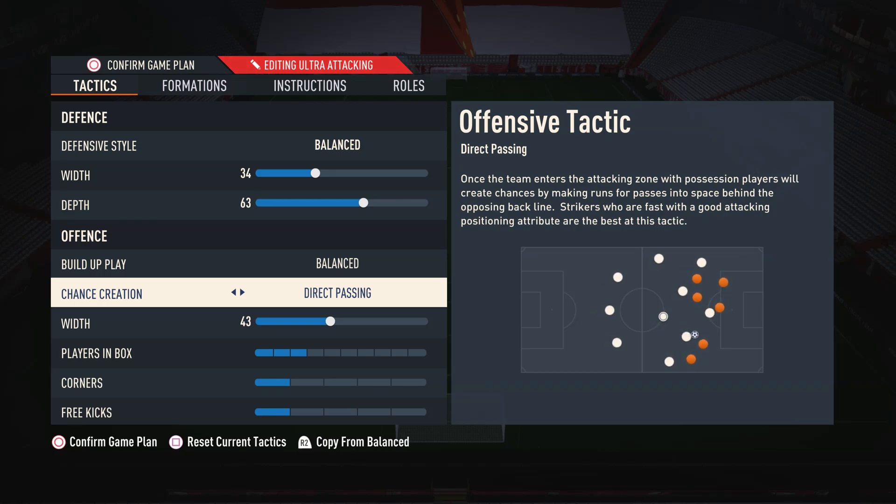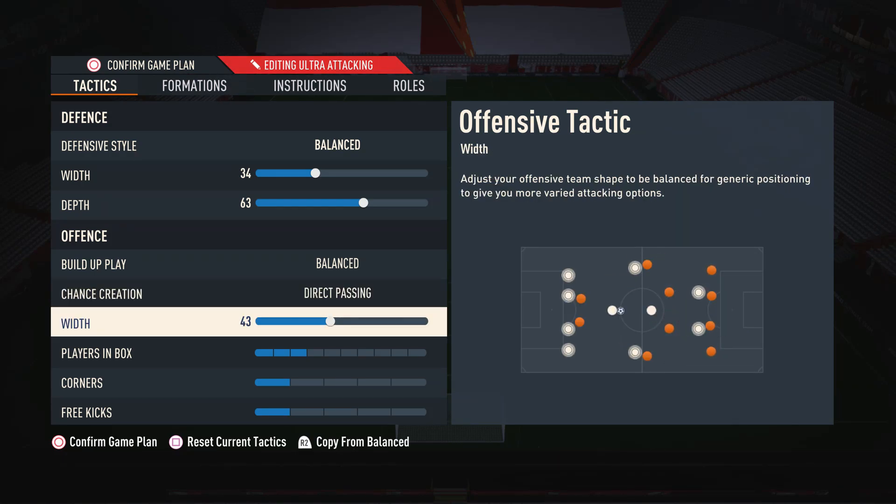For chance creation I have this on direct passing — by far the most meta option in the game. When you use direct passing, your attacking players bunch up against the opposition defenders so you can do very overpowered one-versus-one plays to create lots of chances. Players also make extra movements in the penalty area, giving you an extra passing option to guarantee goals instead of just hitting it at the goalkeeper.